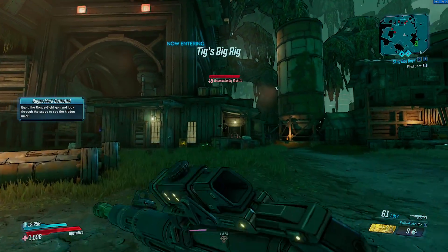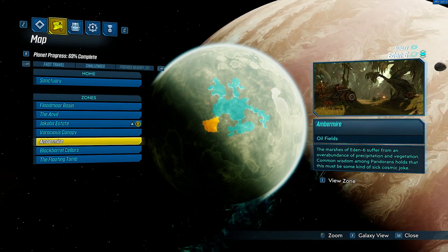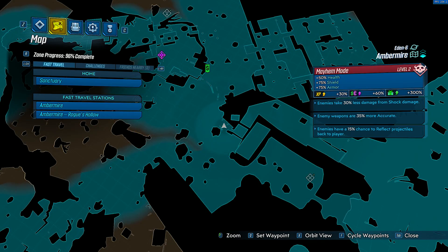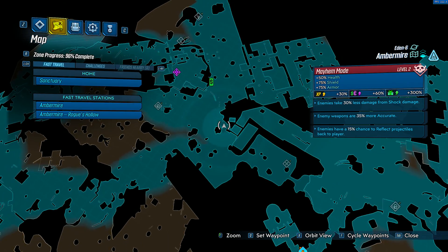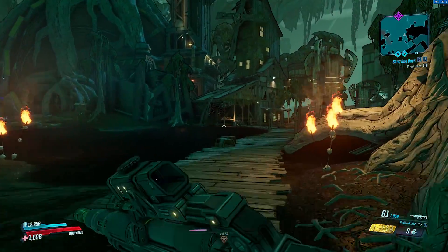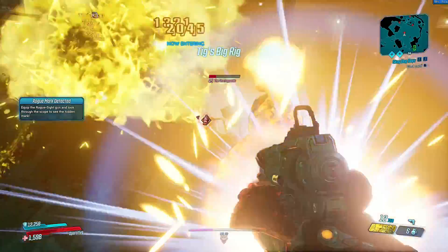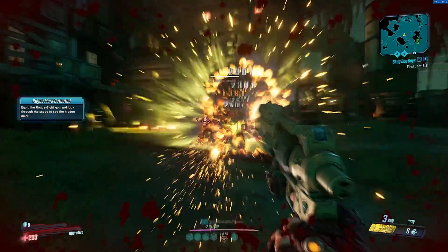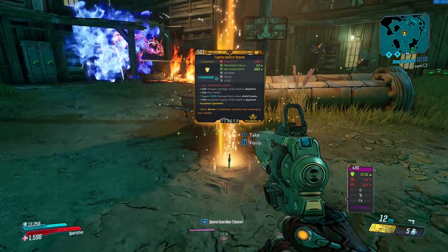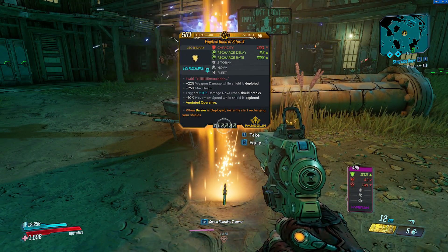Coming up next we have the rare enemy known as The Unstoppable. The Unstoppable is a unique goliath that has a chance to spawn in the Abermire region of Eden 6. If you head over to this exact location on the map, this will be your spawn point for farming him, and the guy himself will spawn in this exact area as well. Once killed, he has a chance to drop the legendary shield known as the Band of Sitorak, which is a low capacity shield with an extremely high recharge rate, making this a pretty good shield to pick up.